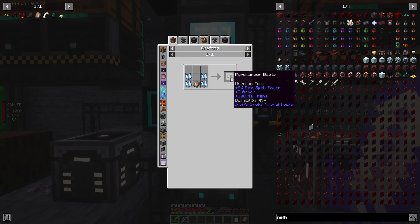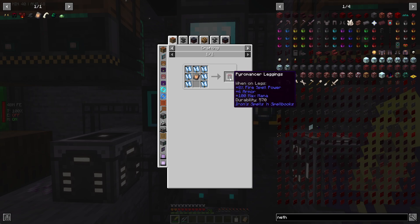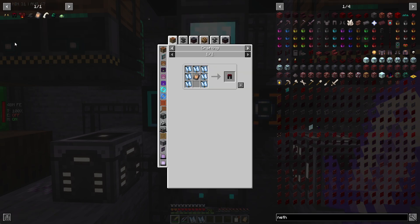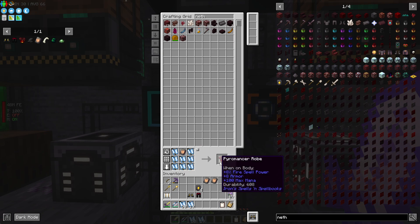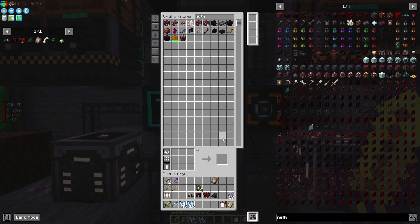Next we are going to create the actual base gear - the boots, the leggings, the robe, and the hat. We ran out of arcane cloth, but because we have plenty of arcane essences and wool we can make quite a few. Let me grab as many as I can. There we go - now we have the leggings. Let's make the robe as well. I'm really looking forward to this because this gear is going to be very very powerful.